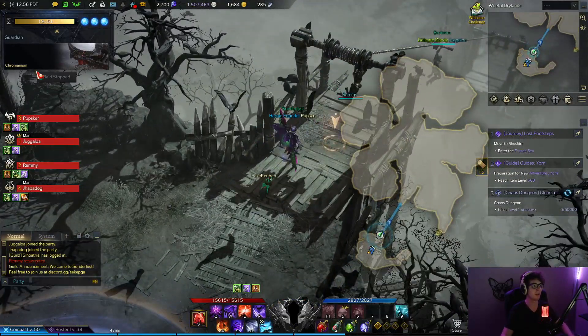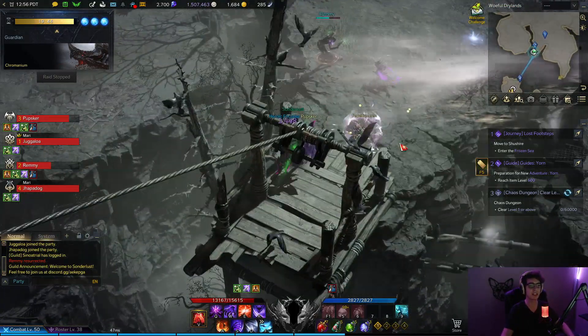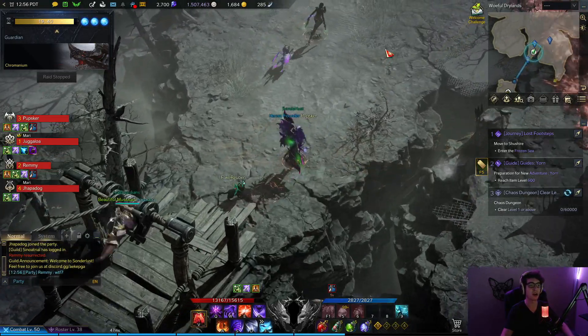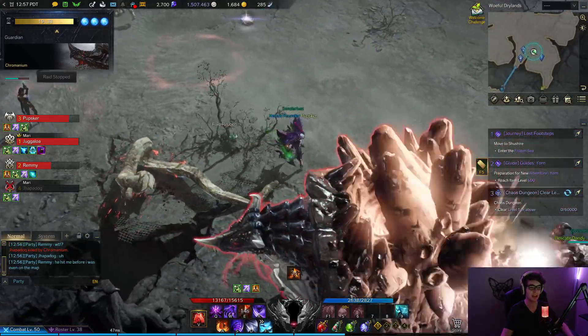This should be the boss fight for Chromanium, the Guardian Raid. His attack pattern is somewhat simple for the most part. But there's one attack that is really annoying as a wipe. This boss has an AoE top-down cannon, as you can see.